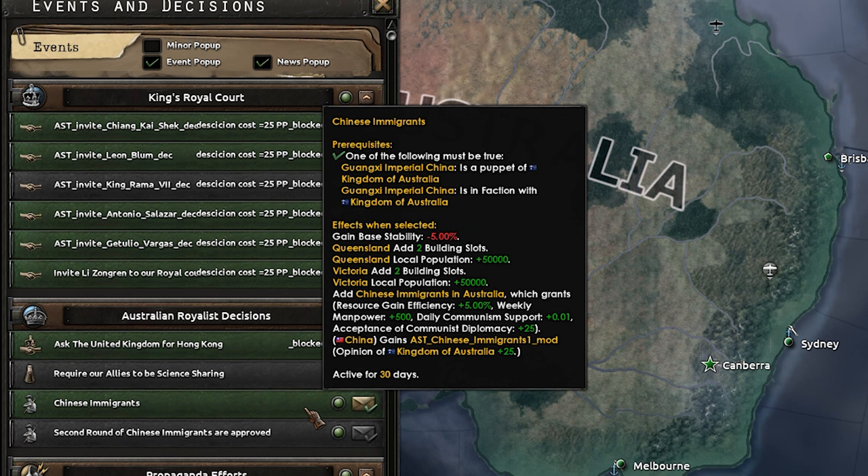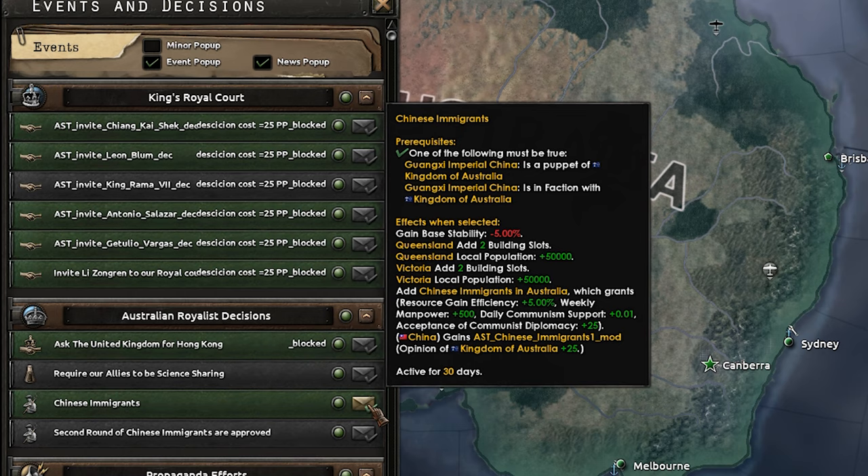They've now got a royal warlord because they've got the monarchist party - China is coming under our spell. We'll get some Chinese immigrants to get more recruitable pop - we'll definitely add the local population. We need manpower, thank you. Bit of stability but never mind. We could do a second round but we'll leave that for now.